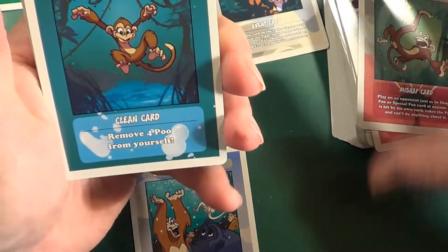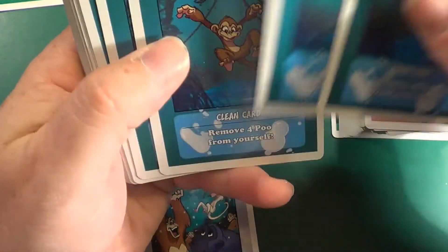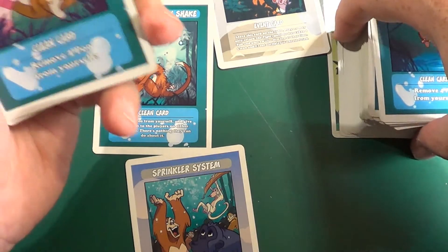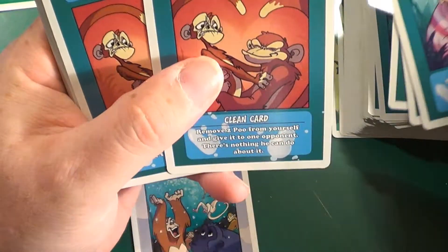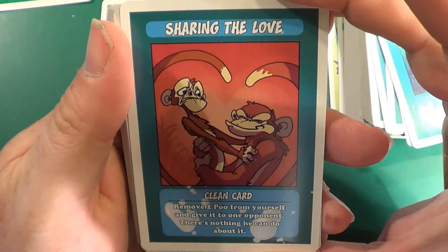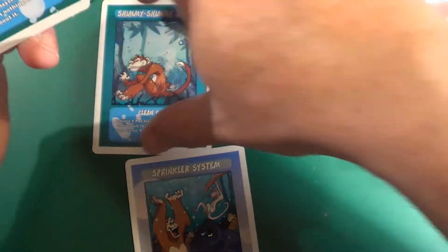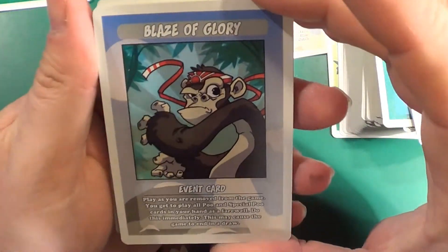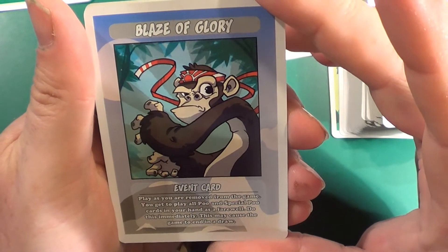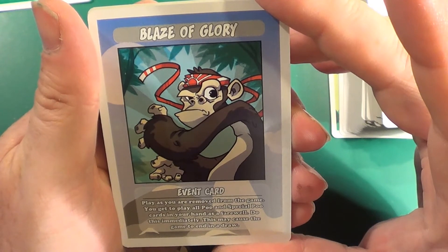And then Slip, which we have seen before. We have Dip in the Pool, a clean card — it removes four poo from yourself. We have Found a Towel, also a clean card — removes two poo. We have Sharing the Love, a clean card — remove two poo from yourself and give it to one opponent, there's nothing they can do about it. And Shimmy Shimmy Shake which we've seen before. We have Blaze of Glory, an event card — play as you are removed from the game. You get to play all poo and special poo cards in your hand as a farewell, and this may cause the game to end in a draw.